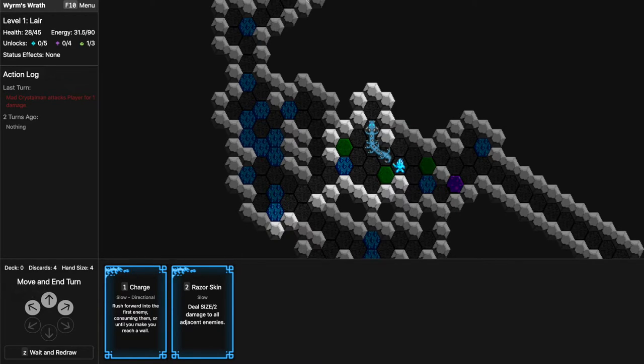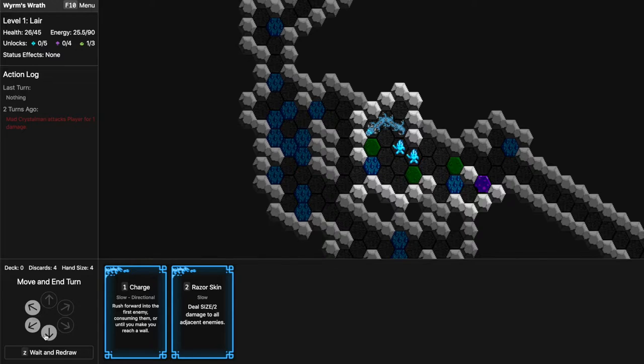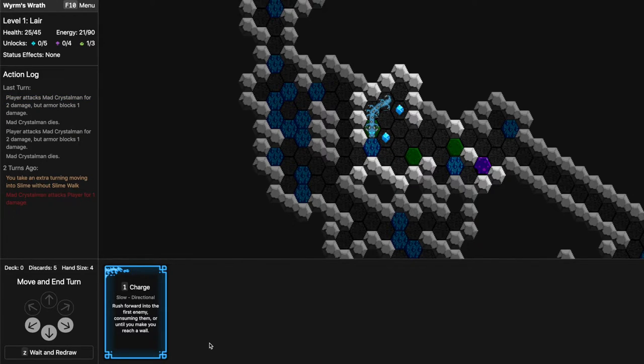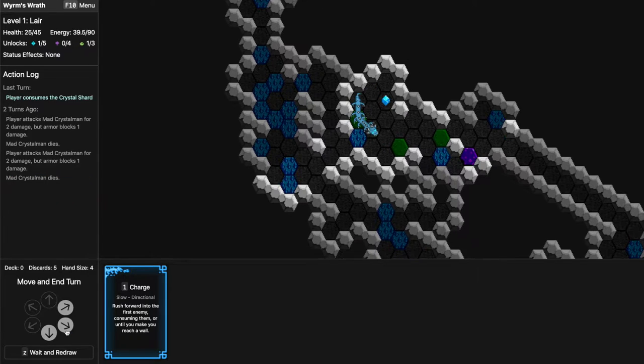I might opt for cutting through again but my energy is running low. This is the last type of terrain — the slimy one — it makes you lose a turn when you step on it, both for you and enemies, and for me that might be pretty bad. I might still do it to let enemies approach, then use Razor Skin to kill them both. They don't actually die — they become crystals, and eating them is when I get the energy.